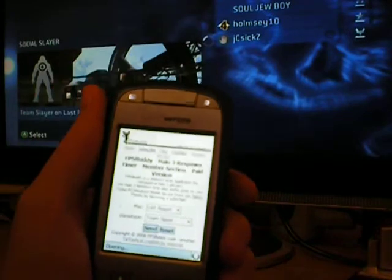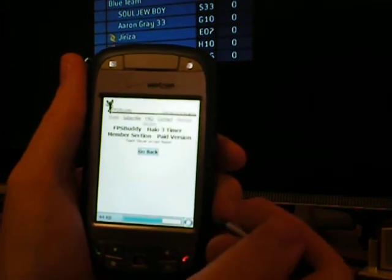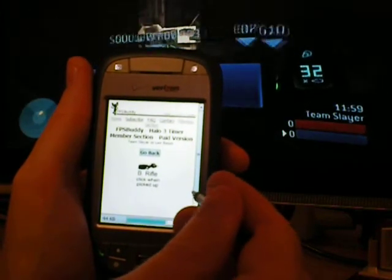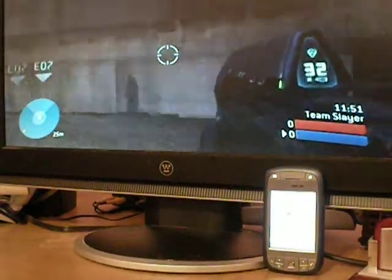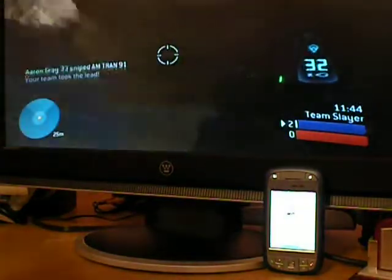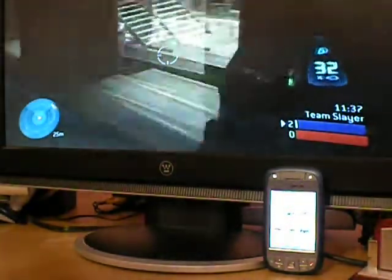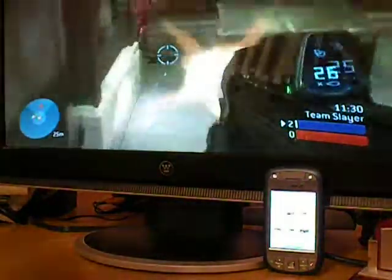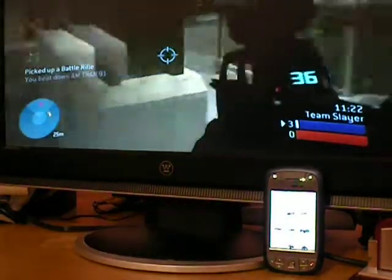I'm going to send this and it's going to open up my list of different respawn timers. Now the game's started, so I'm going to go ahead and put this right here. Let's go ahead and grab a battle rifle. Make sure I have no enemies around — that guy just took my battle rifle. Alright, that guy's dead. Grab the battle rifle and then click it right here. Let's start the 15 second timer.